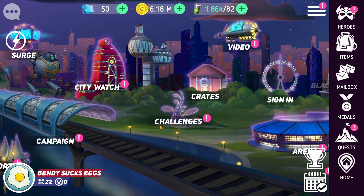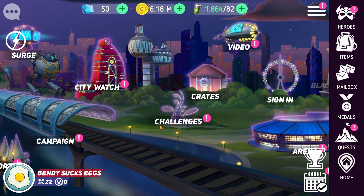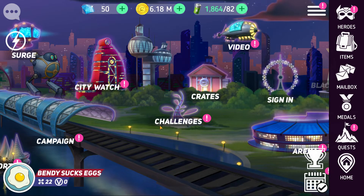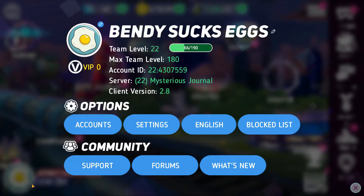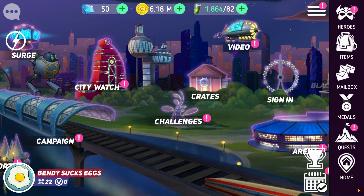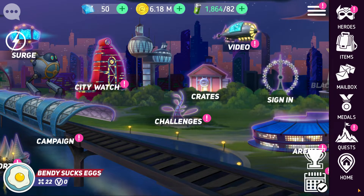My name is Bendy and this is Disney Heroes. Today we have a new noob guide. I'm going to start a series of noob guides going through each game mode one by one. Since Arena is the first game mode that you unlock after campaign, I'm starting with Arena and Coliseum. I'm on my alternate account which is only team level 22, server 22, so it'll be easier to show examples of how Arena works at the lower ranks.